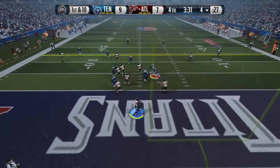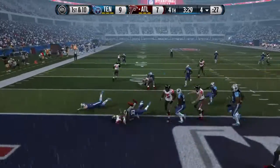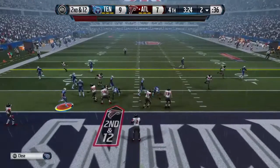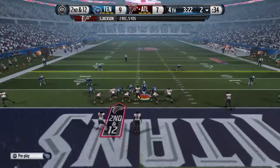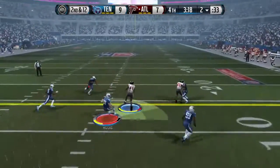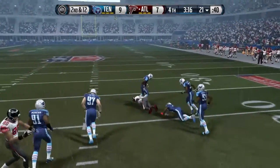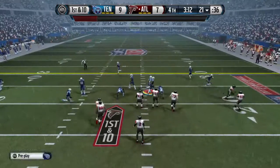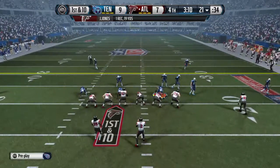First down and ten. Setting up screen — pass is targeted. The defense is all over the ball carrier. Good job by the defense — they stopped the first down play. Ryan connects to Julio Jones and he's going to be tackled right around the 21-yard line. Good job by the Falcons moving the chains and picking up that first down.